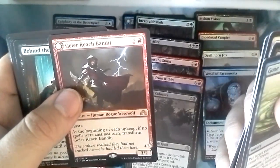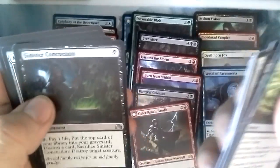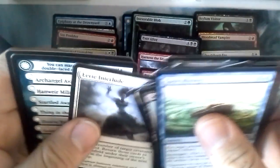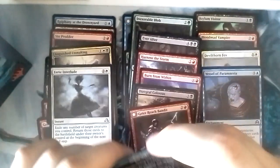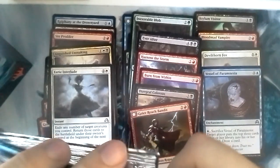A rare — Gaia Reach Bandit into Vildin Pack Alpha, a flip rare. Very nice. Behind the Scenes, Sinister Concoction, Magnifying Glass, Eerie Interlude — every time I see this card I just think of Interlude, the party town, the party place to go.